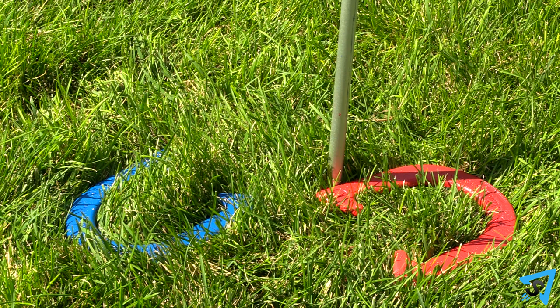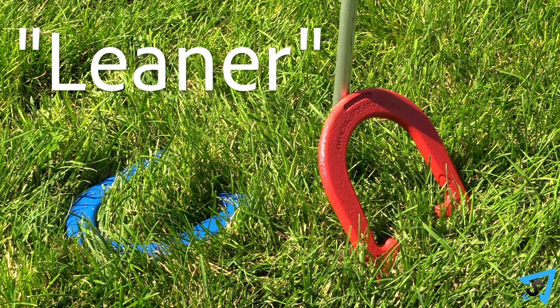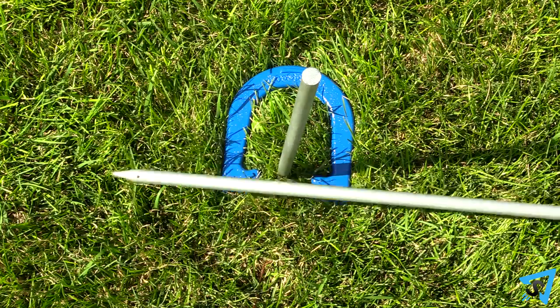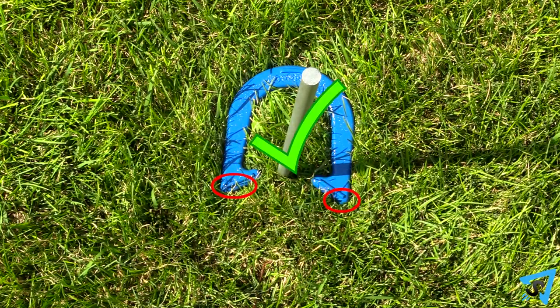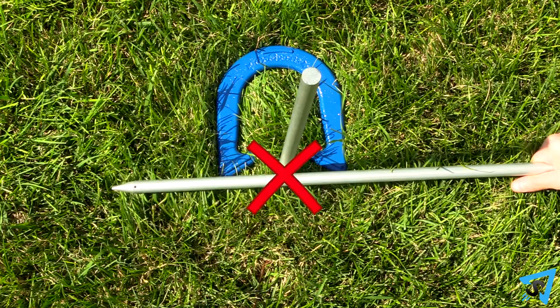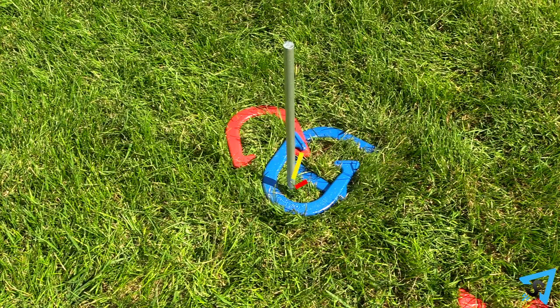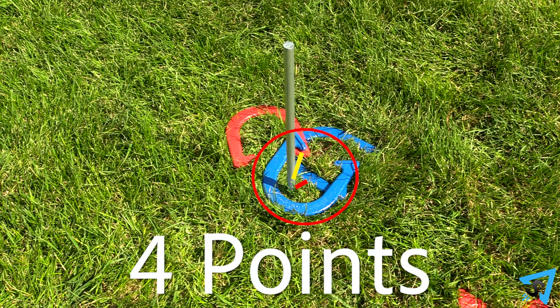A horseshoe touching or leaning against the stake is called a leaner, and is considered closer than any adjacent horseshoe except ringers. A ringer is any horseshoe that completely encloses the stake, so that the ends can be touched with a straight edge without touching the stake. A single ringer is worth three points. If you have the closest horseshoe and a ringer, you get four points.